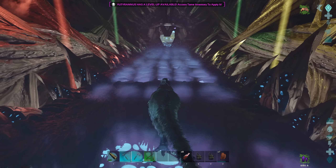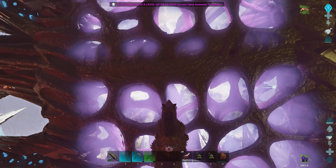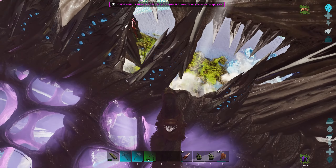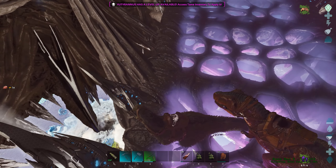There we go - oh, a red drop, nice! Down there is the Island. There's the green obelisk over there, we have the red one, and then right over there we have the blue one.